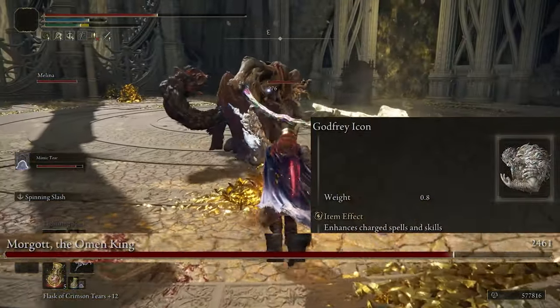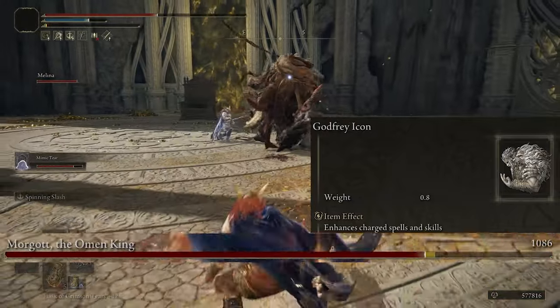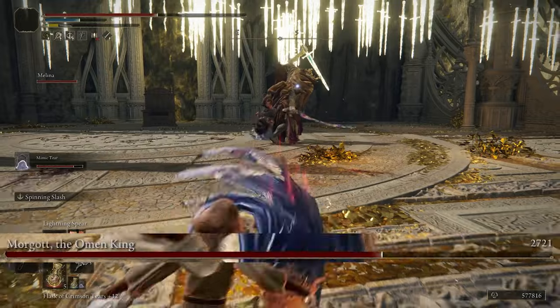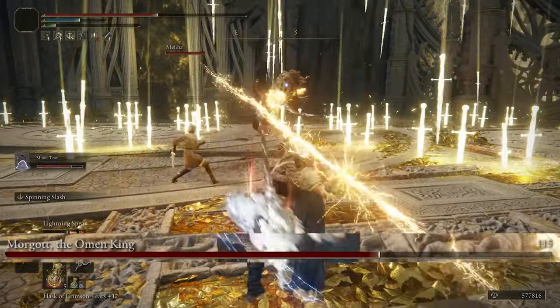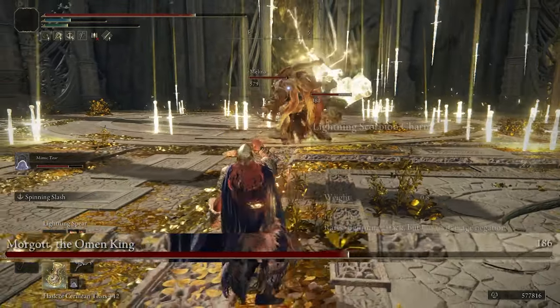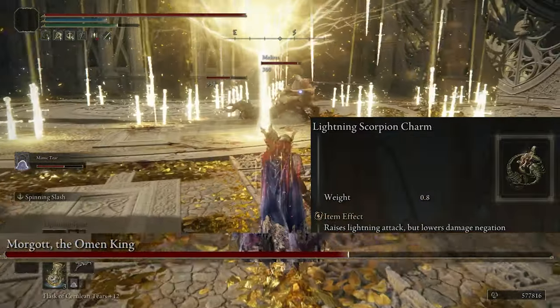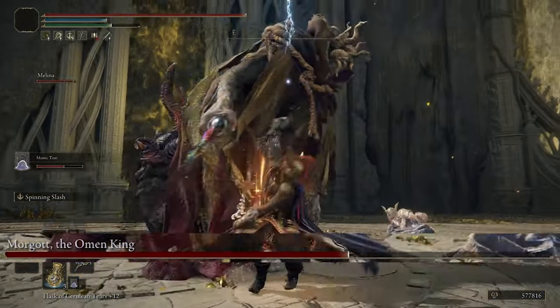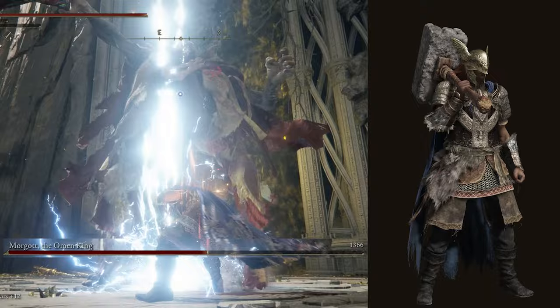Speaking of damage buffs, using Godfrey's Icon is also going to help out with our Lightning Spear and Ancient Dragon's Lightning Strike — it'll add another 15 percent more damage to attacks that can be charged up, and both of those spells have that feature. For our last talisman, you'll want to go with the Lightning Scorpion Charm to add an extra 12 percent damage to all lightning attacks, which is pretty much all of our sources of damage.